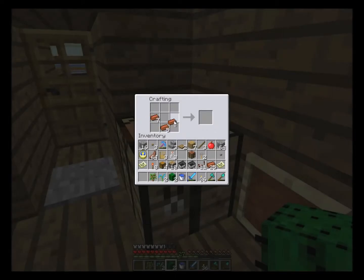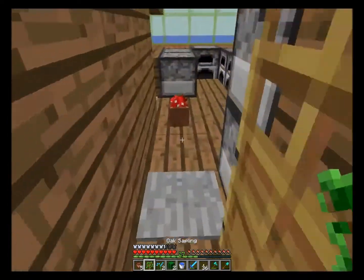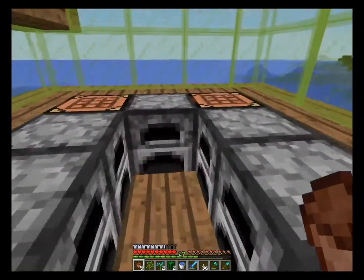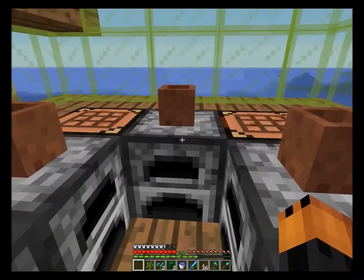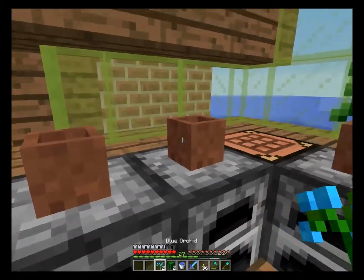Flower pots can easily be crafted with three bricks each. You can put most things in them — mushrooms, cacti, flowers, and saplings.